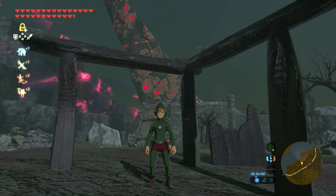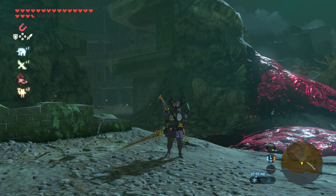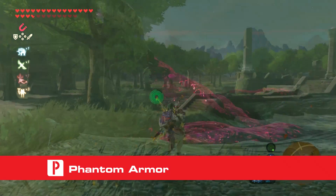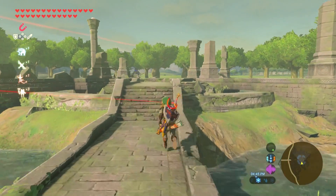Hey folks, in this Prima Guides video, we'll be showing you how to find the Phantom Armor and Tingle's outfit in Legend of Zelda Breath of the Wild. Let's start with the Phantom Armor. In the Hyrule Fields, go to the Sacred Ground Ruins, which is directly south of the castle.